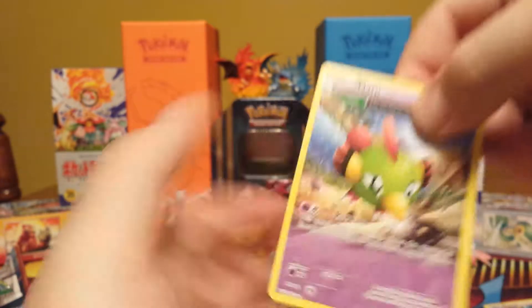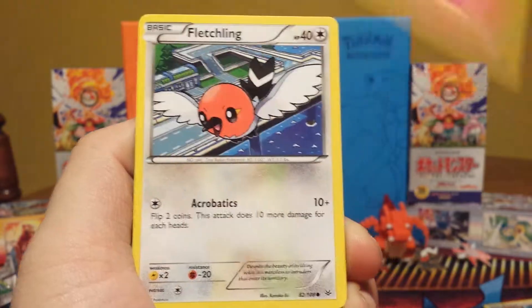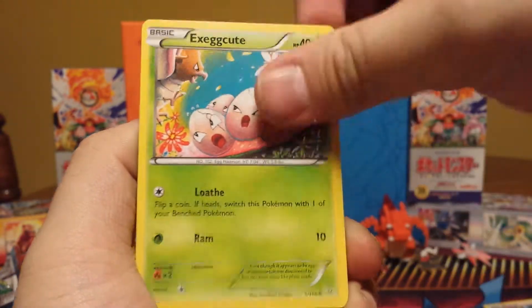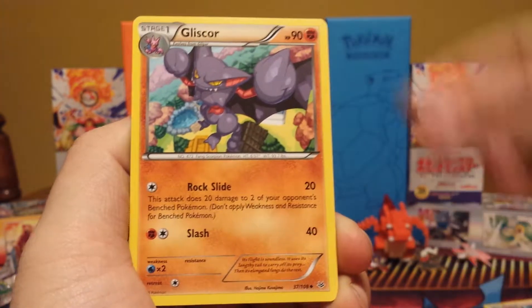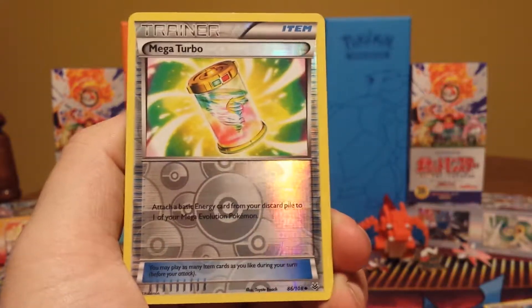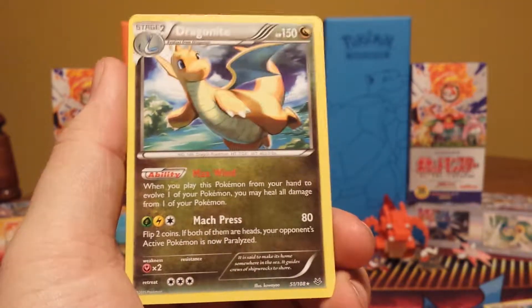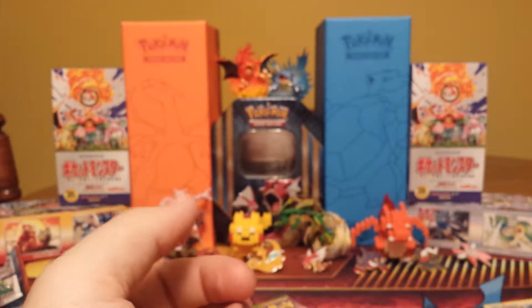Starting off with Primal Clash — codes are backwards so we'll do the trick. We have a Solrock, a Mudkip, Trapinch, Nosepass, a Spinda, Nidoqueen, Magcargo, Kakuna, a Shrine of Memories, and a Kingdra hollow. Not too bad of a pull — hollow or better is still pretty good.